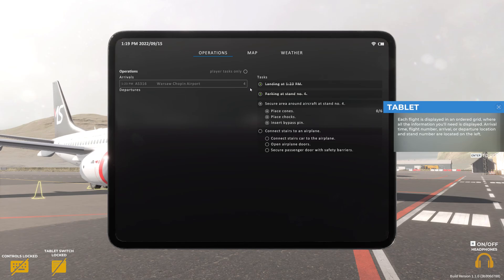Each flight is displayed in an ordered grid where all the information you'll need is displayed. Arrival time, flight number, arrival or departure location, and stand number are located on the left.